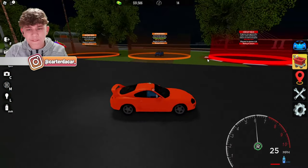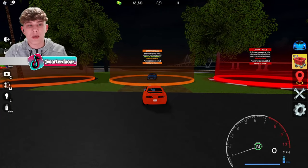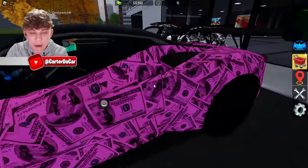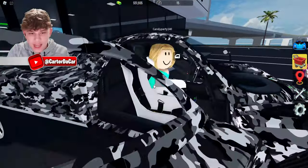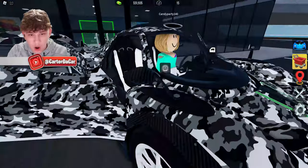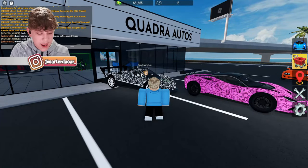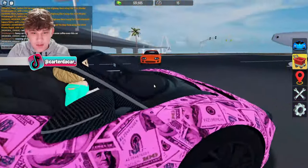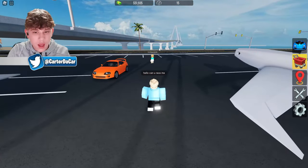We were racing alone — I need to find a friend to race with me, so I'm going to ask some people. We just pulled up to spawn and we've got the richest people in town — a pink money super hyper car, a camo Pagani, and more. Let's see if they want to race. We said hello, can you race me — but they don't want to race.